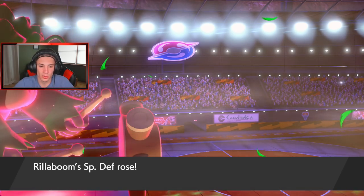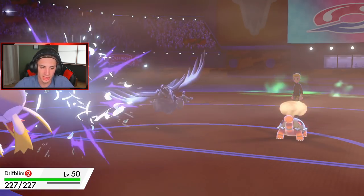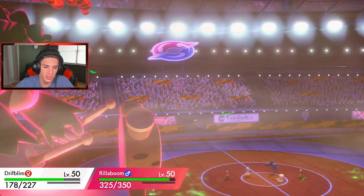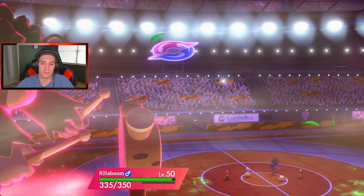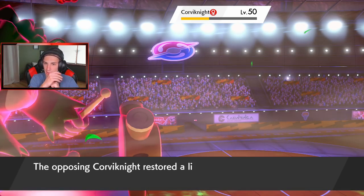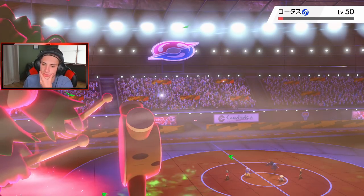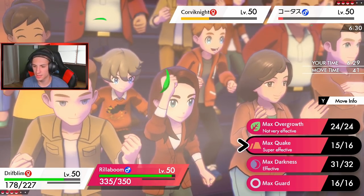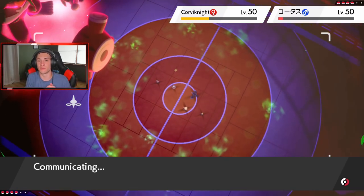Steel Wing comes in and we eat that up. Eruption coming out — oh we thank god we took the damage to Rillaboom already, that would have been scary. Shadow ball should be able to take out that Corviknight. Or do I just go into a Max quake now? He's at low HP so we're going Shadow Ball on Corviknight and Max Quake again — yeah Quake's probably my best option to boost our special defense another turn. That is going to be huge.